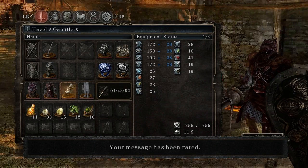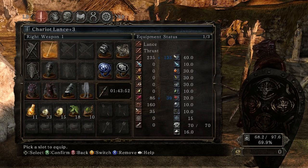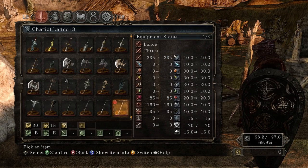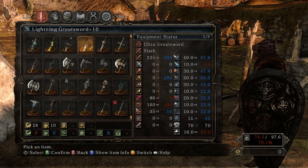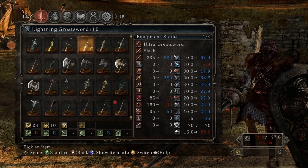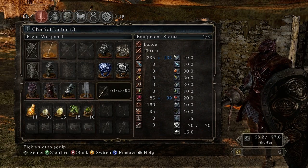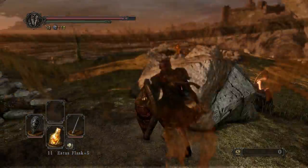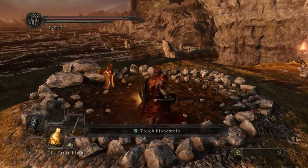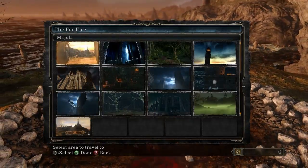If I up my Vitality by one, I might be able to use the Great Sword and the gauntlets at the same time, I think. Maybe not, actually. How much does it put me over? 76. That's actually quite a lot. I can't upgrade the lance, so I'll stick with what I have. I'll see how well the lance does against that boss.